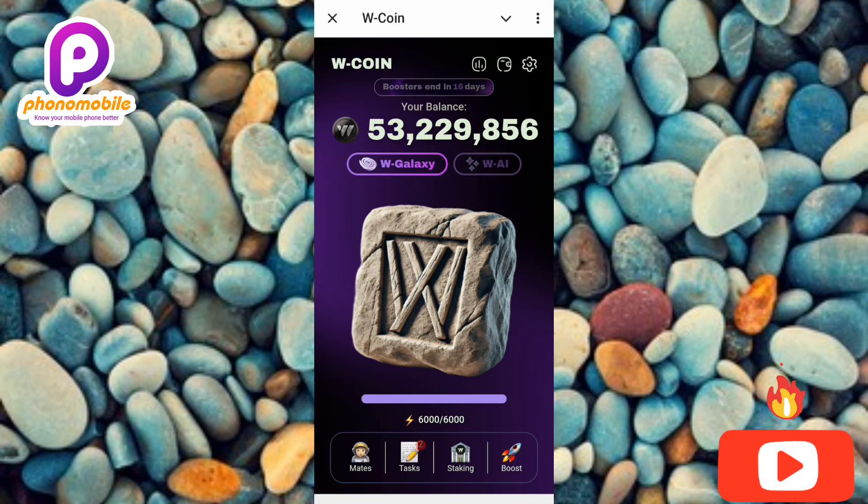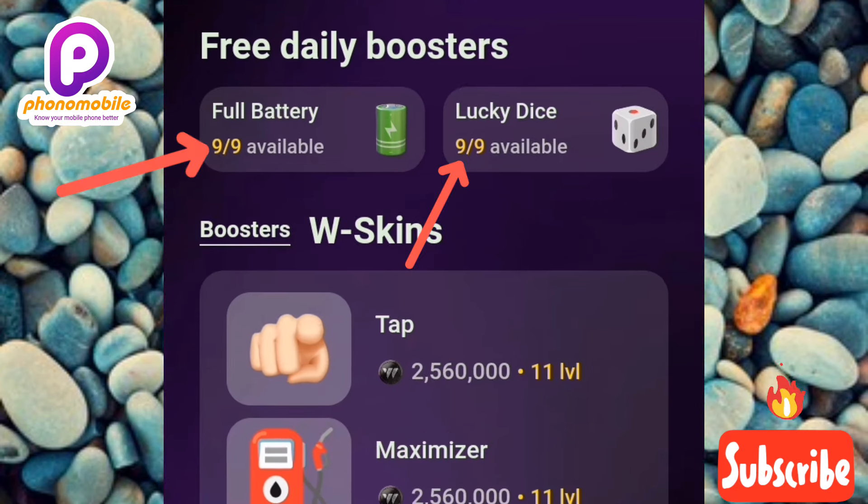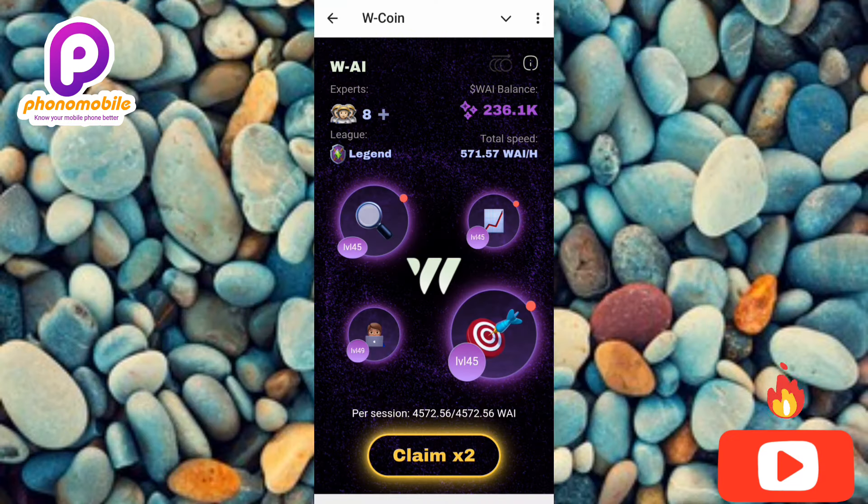I'll tap on Boost to check the boost section. Under the free daily boosters I now have nine chances — what used to be three chances is now nine full recovery and nine free lucky dice. And going back to the W AI section, I can now claim times two W AI reward, as indicated by the arrow there.